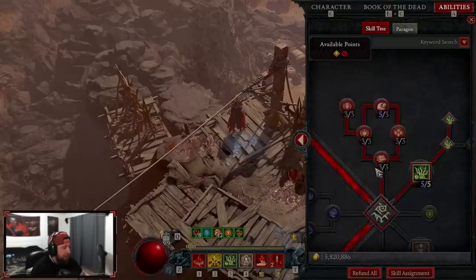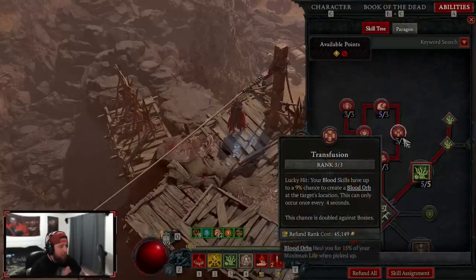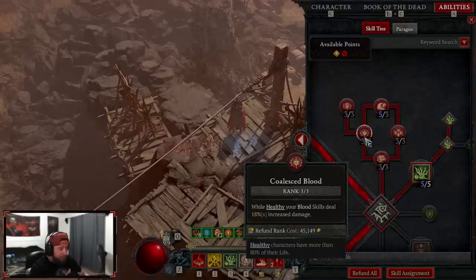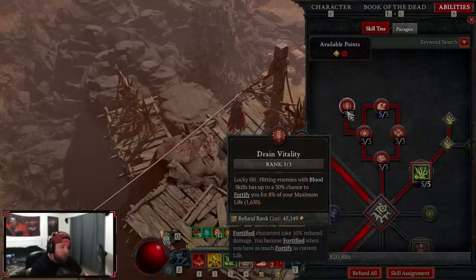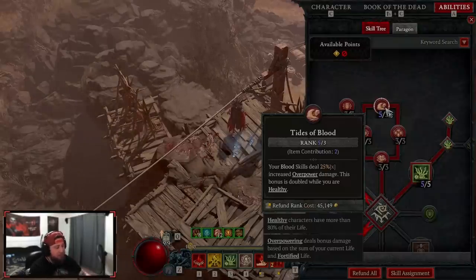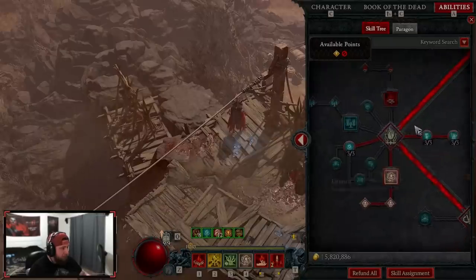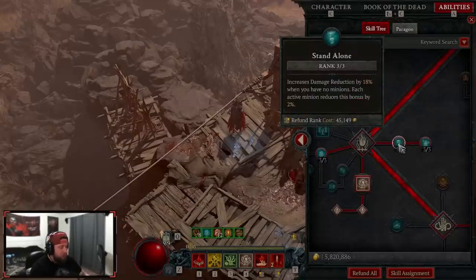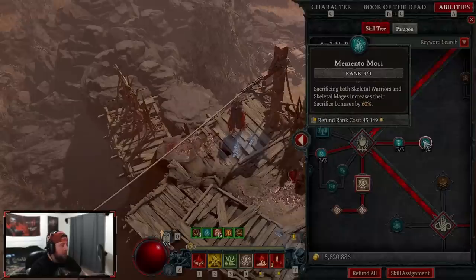We take every blood skill: Gruesome Mending for more healing, Transfusion for more lucky hit chances to create blood orbs, Coalesced Blood for more damage when healthy — which should always be happening with near 100% uptime on Fortify. Dreadful Vitality gives an 8% max life fortify on lucky hit. Tides of Blood gives 50% increased overpower damage when healthy, which is insane. Then Inspiring Leader for more attack speed while healthy, Stand Alone for damage reduction with no minions, and Memento Mori for increased sacrifice bonuses on warriors and mages.